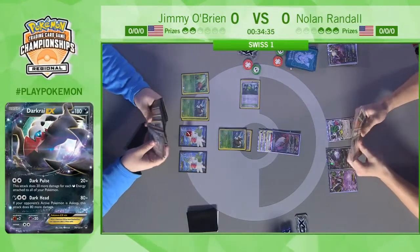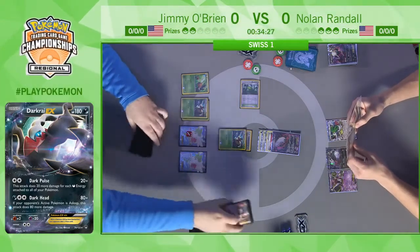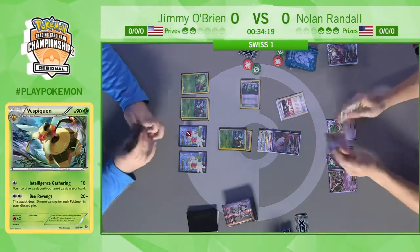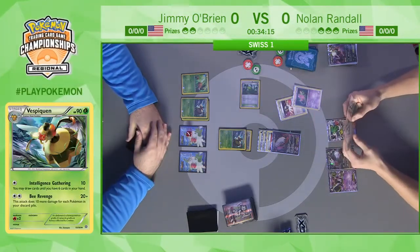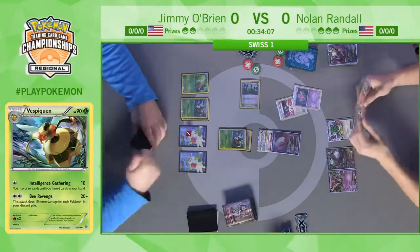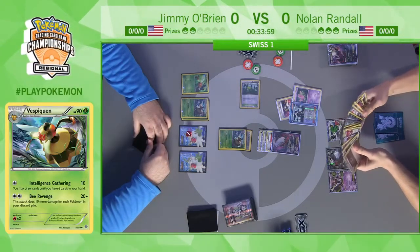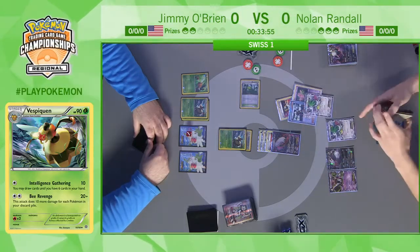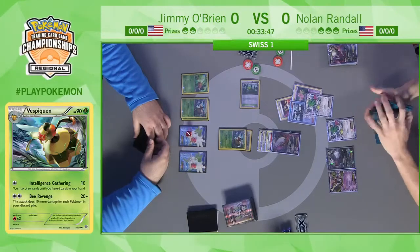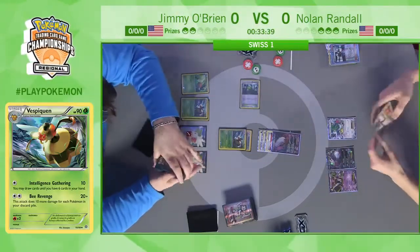Nolan is going to try to fire off and end this turn, but if he doesn't, I think it's going to end up in Jimmy's favor. At this point Vespiquen is already on the board, so all Jimmy needs next turn is that last Double Colorless Energy to get the knockout. There are more than enough Pokémon in his discard pile to fuel the Bee Revenge attack. Nolan is going to Ultra Ball, discarding that Mew, probably find his second Shaymin EX and try to find that N to stop Jimmy.